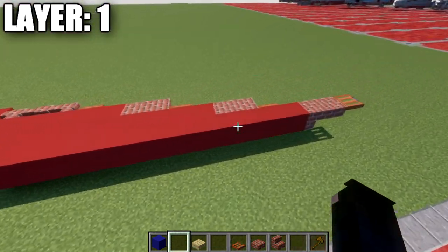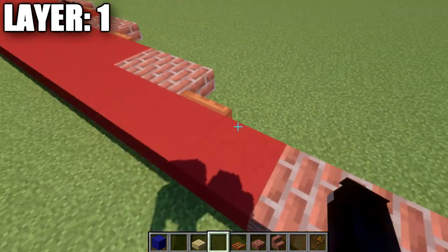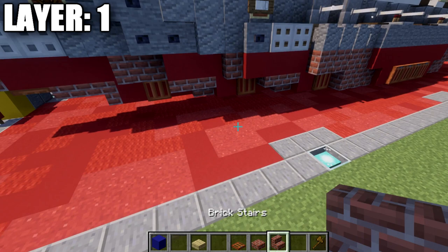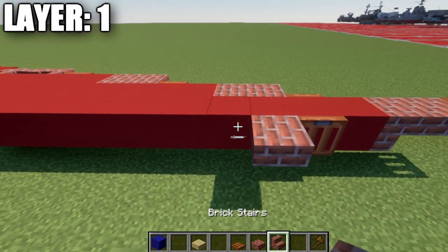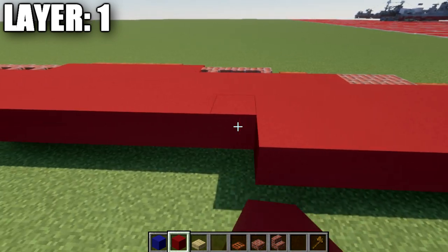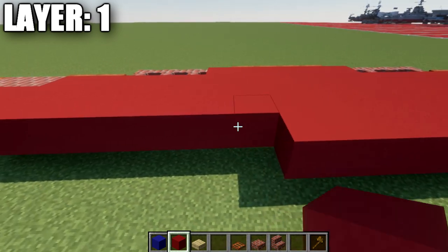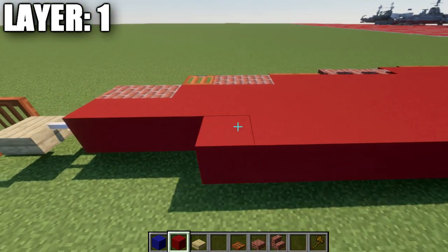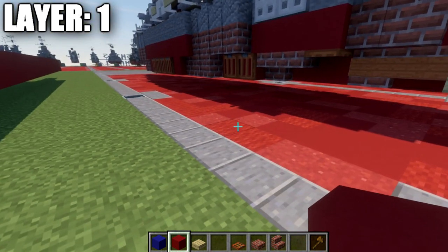After that's done, go back up to the front here. We're going to place down an acacia wood trapdoor to the side of this second red concrete block. We're going to then place down a brick top slab and a brick upside down stair. We're going to take our red concrete and count back 23 red concrete blocks.